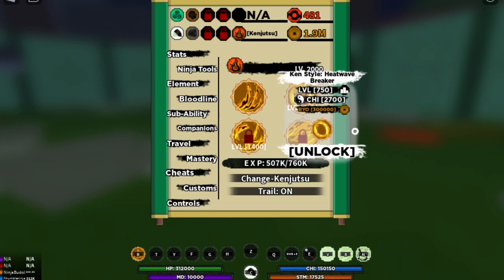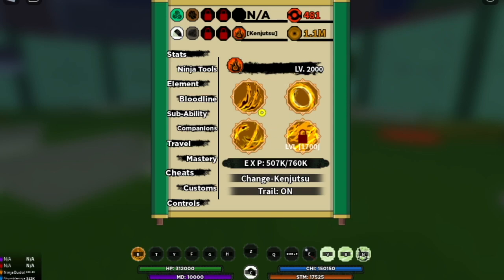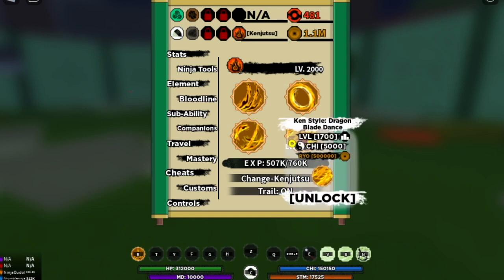So first off, we're gonna showcase the fire. If there are requirements aside from spinning the Kenjutsu, you need a specific level and chi to unlock each skill, as well as ryo. Don't forget the ryo — you need at least 1.5 million to unlock everything, all four skills.